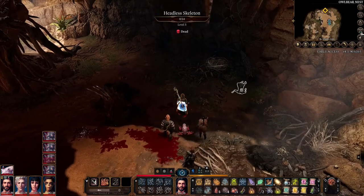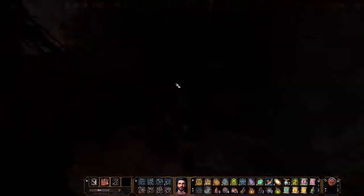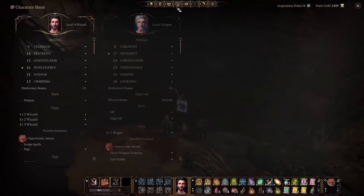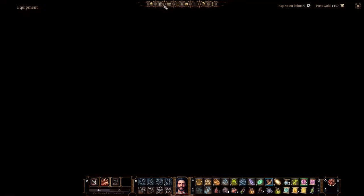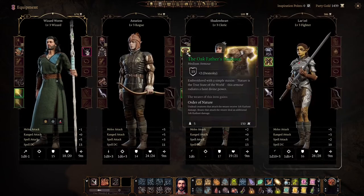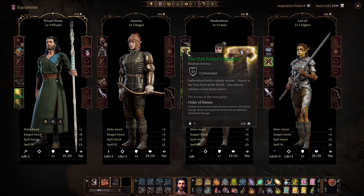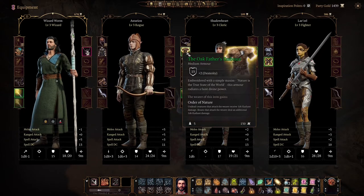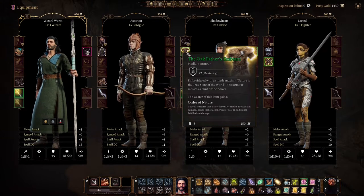Another little secret: if you search this skeleton you will find this medium armor. It has a special ability called Order of Nature. It's very good — don't miss it.